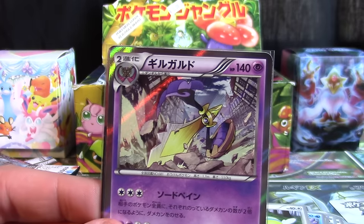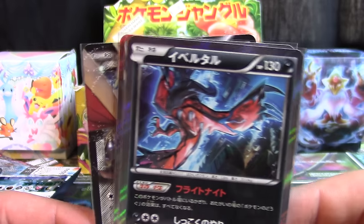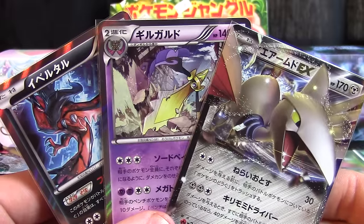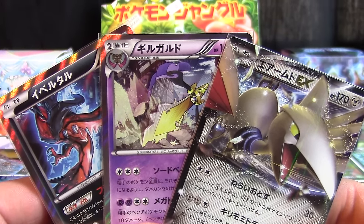We also got the Aegislash holo and the Evil Ball holo. Guys, thank you so much for checking out the video — I really appreciate it. Make sure you hit the like button if you enjoyed yourself. And of course let me know in the comments below what your favorite booster pack is from the X and Y series, something that you might be looking forward to seeing in another Stacks of Packs episode or a Booster Box Wednesday episode.